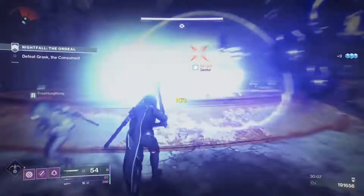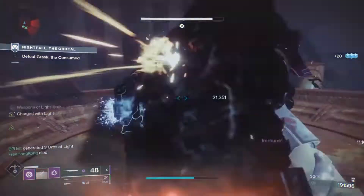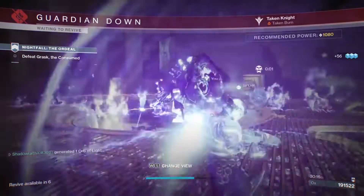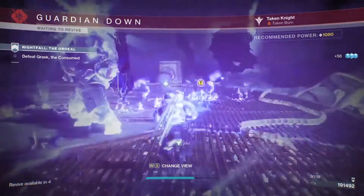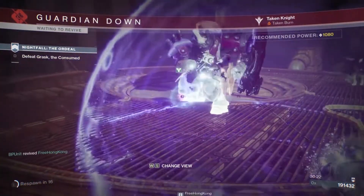Beyond that, if you're running into a lot of barriers, you could run double Ariana's Vow and then one person with Izanagi's Burden. The Ariana's Vow will pop the shield, and then the Izanagi will take a shot and do a lot of DPS, and then either the champion will die or the two Ariana's can finish him off.